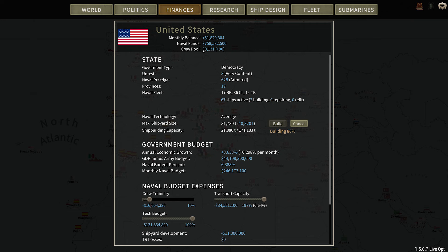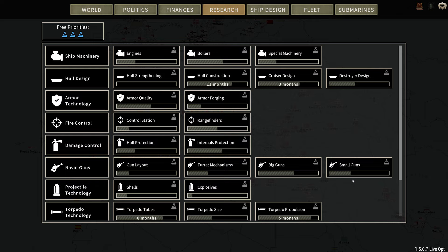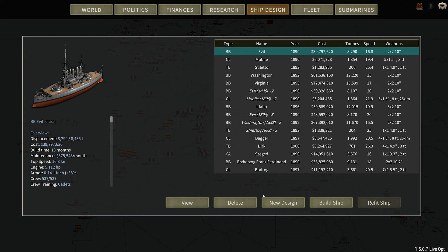Let's take a look at our finances. We need more crew for sure. I did have to lower this down because we were actually way negative. We are losing a lot of money. We have just about 758 million. The crew pool is pretty low. We are still building our naval shipyards, and everything else is maxed. Let's take a look at our research — not a lot is going on here. I haven't been using the priorities, so yeah, there is that.